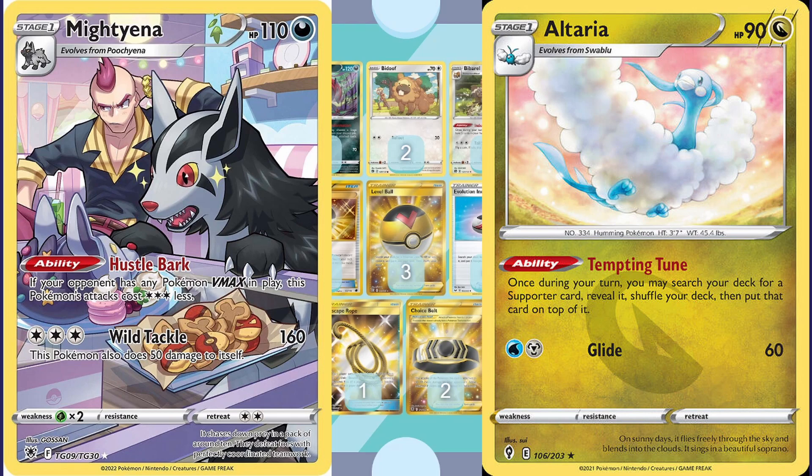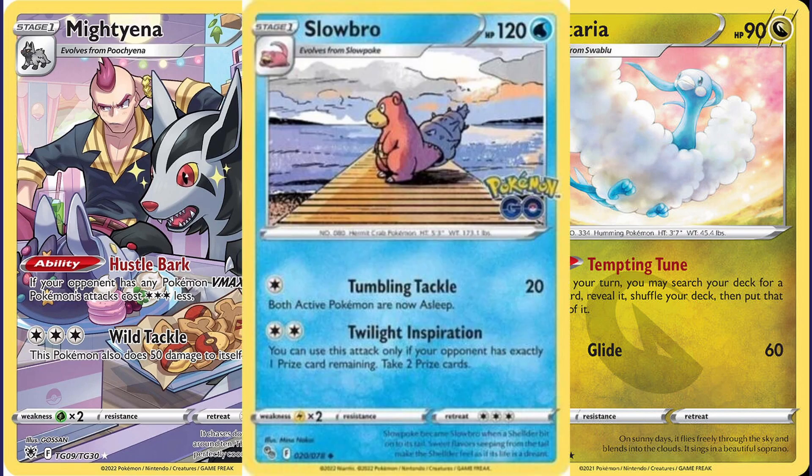We've got Slowbro from Pokémon Go — just staring off into the distance, pondering life. Its attack says if your opponent has only one prize remaining, you get to take two prizes. With this being a single-prize deck, if they knock out five of your Pokémon and you knock out two V's, and Slowbro takes two prizes, that could win the game. You're really only going to use this card if it's going to win you the game.